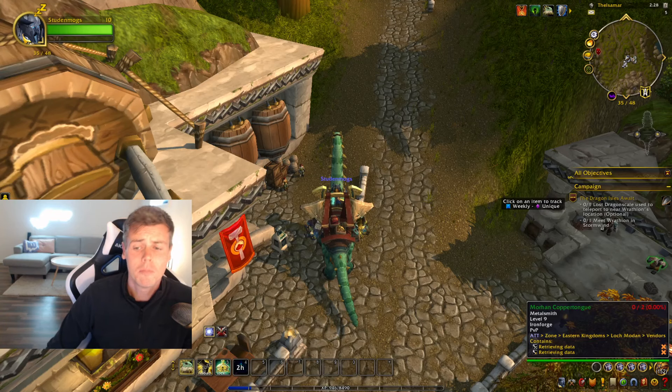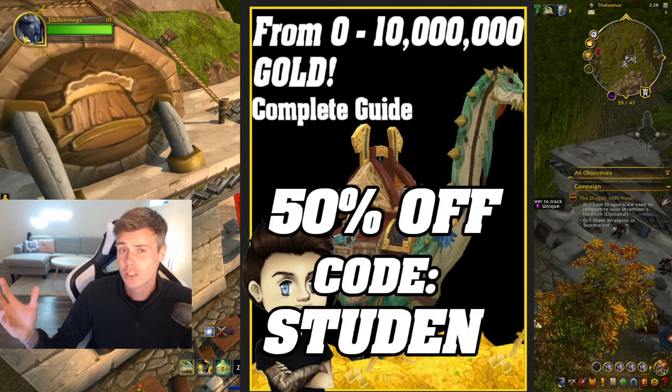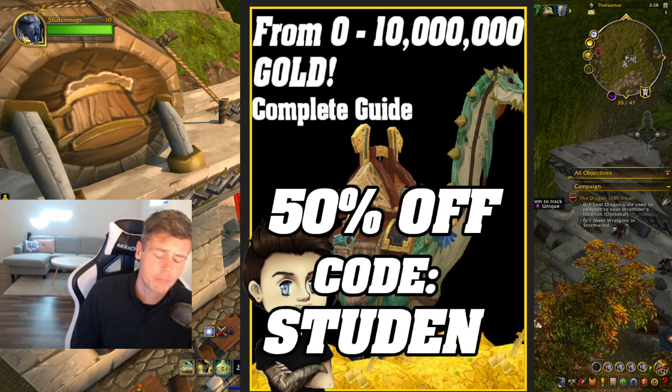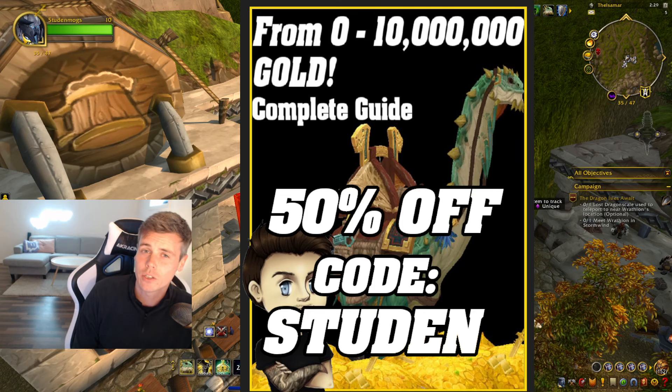Before we do that though, big thank you for all the support on the 0 to 10 million gold guide, which is a gold guide featuring all the tactics and methods that I personally use in order to achieve hundreds of millions of gold. It has the latest methods of making gold but also the steady fundamental ways like crafting transmog — it's all in there and it comes with a lifetime of free updates. Check it out with the link down below in the description and don't forget to use the discount code STUDENT for 50% off.